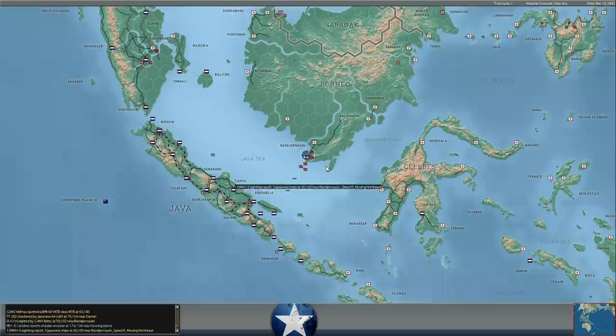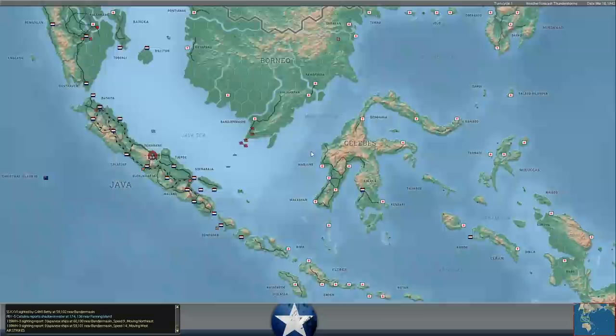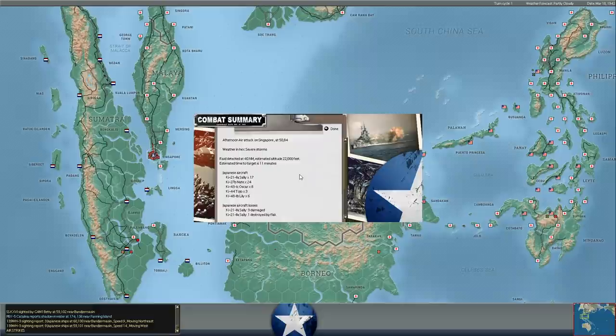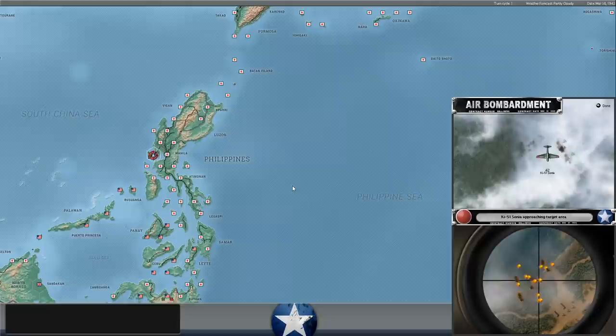A bunch of enemy shipping off the coast of Borneo — perhaps he's getting ready for his invasion of Java. Stepping up some recon in the Burma Theater as well, some pretty heavy recon over Pegu. And another raid over Singapore here. I don't think he'll do too much damage to the airfield at Singapore — it's like a level 6 or level 7 airfield, so it can take quite a bit of punishment. The Japanese bombers aren't like US four-engine heavies, and it's not easy to shut down airfields.